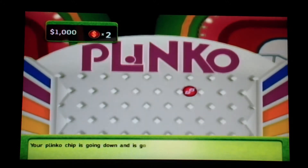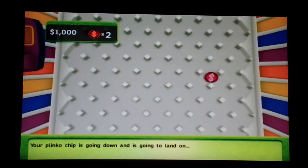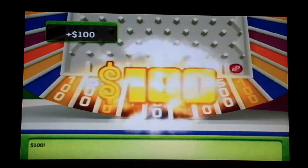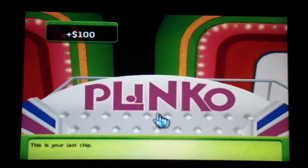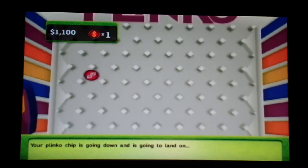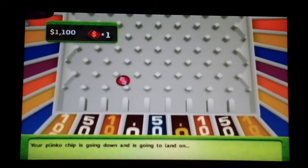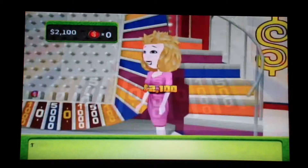Alright, your Plinko chip is going down — come on, in the center! $100. So I got $1,100 so far. This is your last chip — let's try a different strategy, let's go off to the side here. Your Plinko chip is going down — come on, get off, go! Oh, $1,000. So I got $2,100. Not bad. That's it for Plinko — congratulations!